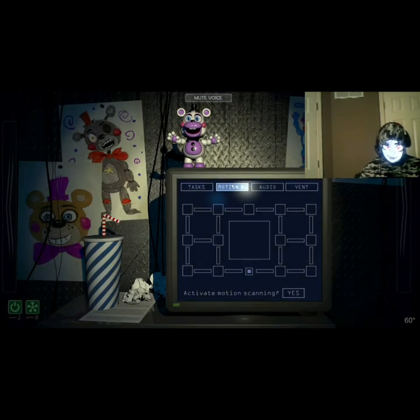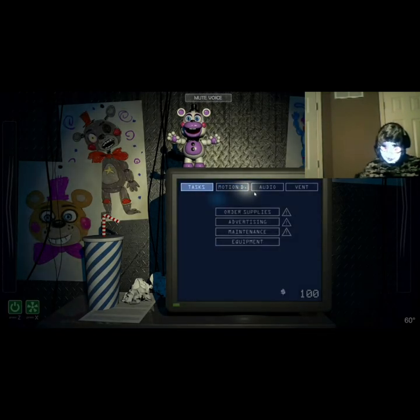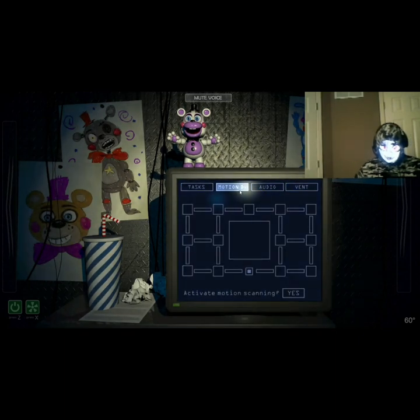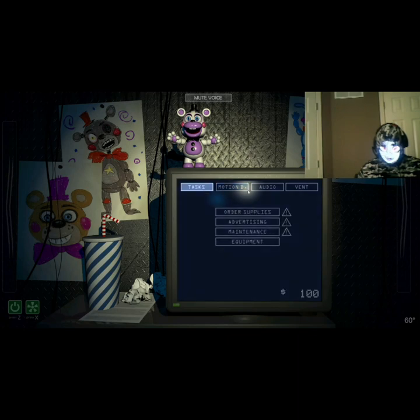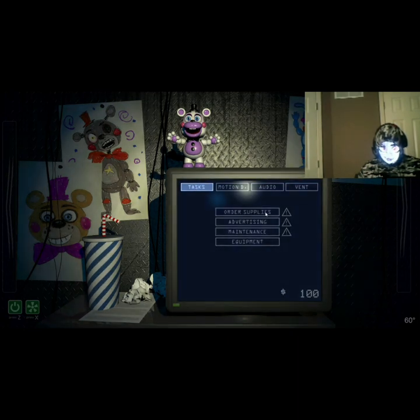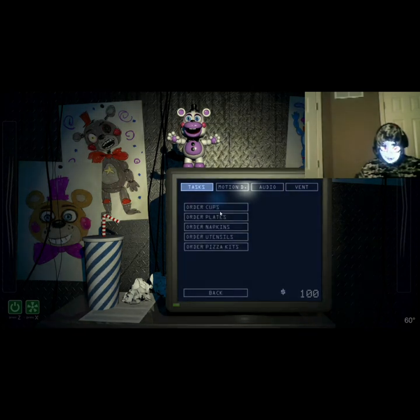That doesn't mean your job is finished, however. I'm aware. You have a lot of work to do while patrons eat their pizza in the other room. From your terminal, you have supplies to buy, papers to print, and repairs to make. Once you've taken care of all the items on your to-do list, you can log off for the day and get out of there. Money for supplies and repairs comes out of petty cash, so don't worry about it coming out of your pocket. We've got you covered. The only money you have to worry about is if you choose to upgrade any of the equipment in your office.